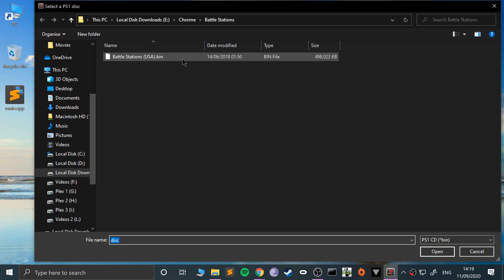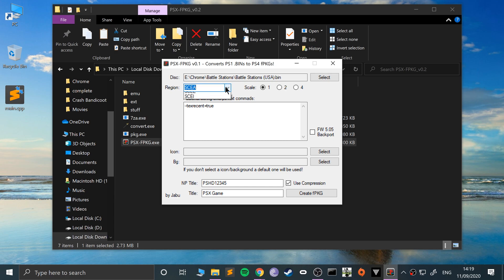The only thing we need to concern ourselves with is this executable: PSX-FPKG. Double-click it to launch. Click Select and go to wherever you've got your bin file. For the region: SCEA for America, SCEE for Europe (includes UK), and SCEJ for Japanese. You can choose a different scale as well — there's usually more text showing options like 720, 1080, and 4K.